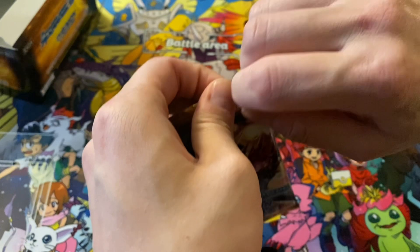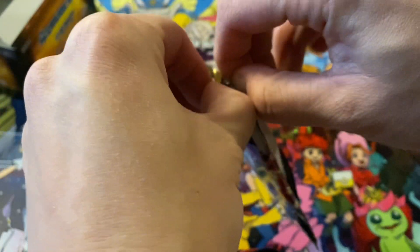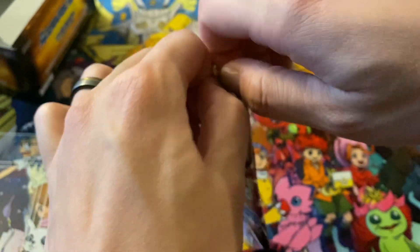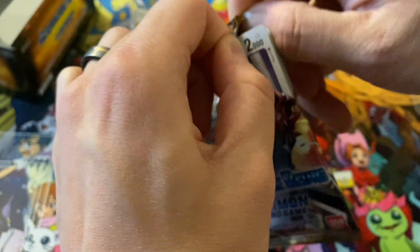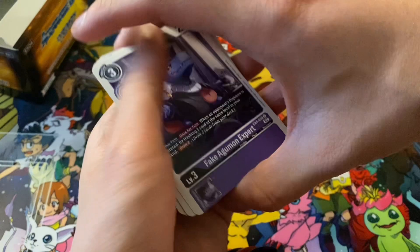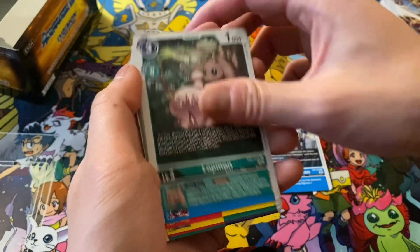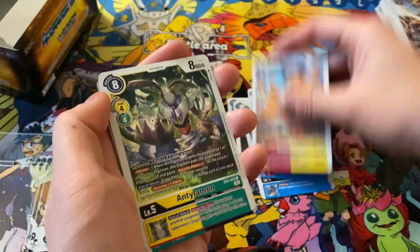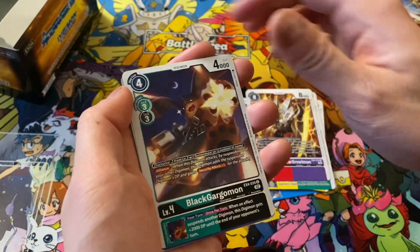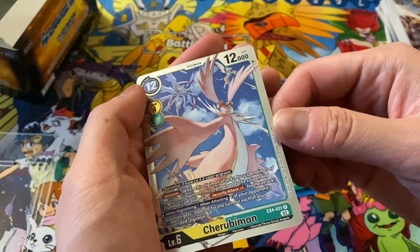Words are hard sometimes. This is my last pack before we jump into the Promotion Pack. Bankgagumon Expert, Greymon, Mailberdramon, Lopmon, Gaussmon, Geogreymon, Antilamon, Blackwargralmon, Blackgargomon, Gaia Reactor, Falcommon, and Cherubimon.